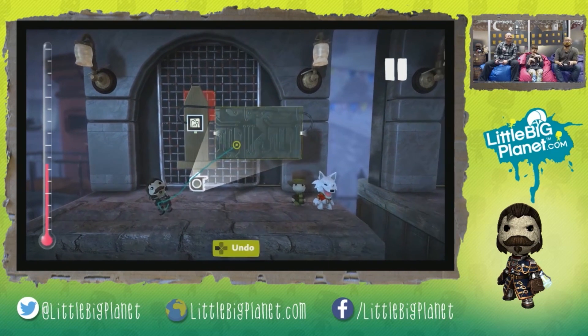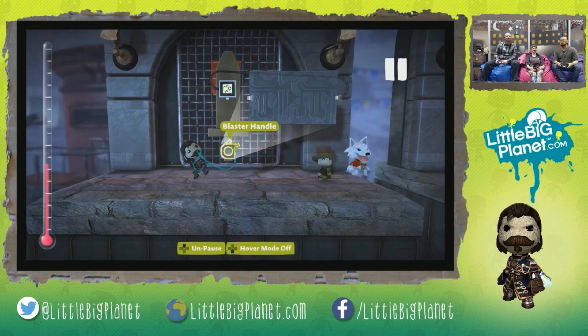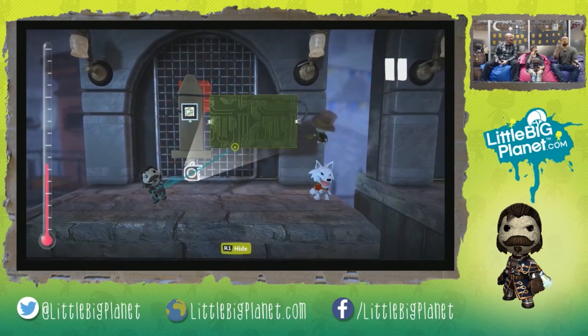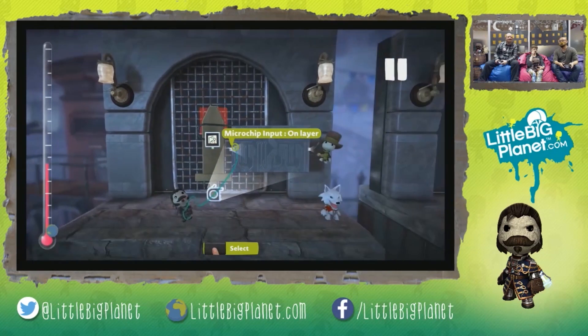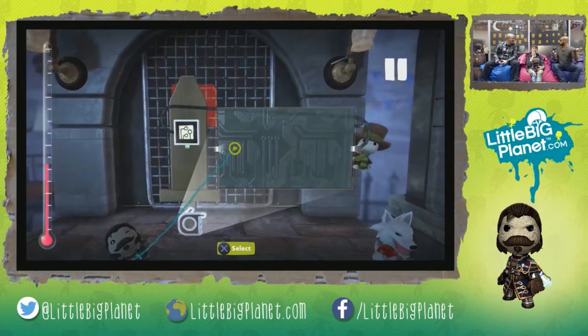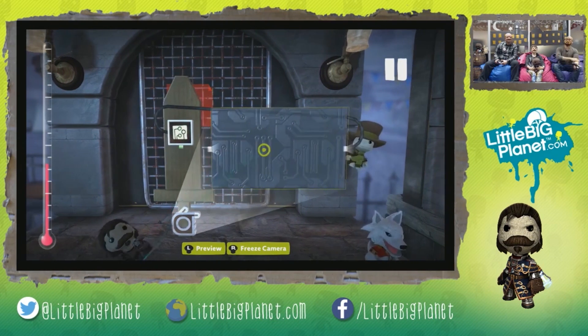When we open up our blaster handle, a microchip shows up. That means we can put any other type of logic onto it. Now, this is a little Mythbusters thing about LittleBigPlanet 3 - especially when the blaster handle came out - this input right here actually doesn't really do anything. It's just an input that was placed in the game. Busted. If you think it does anything else, it's just an input.